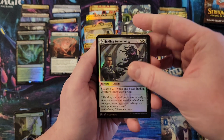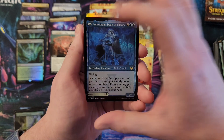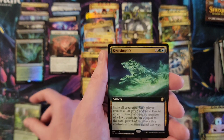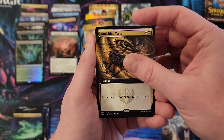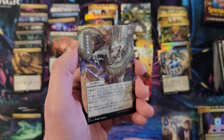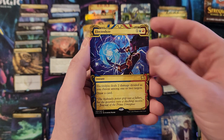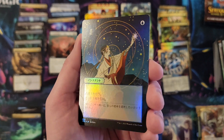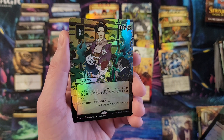Kian Dean of Substance and Ibrahim Dean of Theory, Oversimplify. Vanishing Verse — that's a cool card. Divine Gambit in the foil etch treatment, Electrolyze — yeah it counts — Opt foil, that's always a sweet pull. And another Putrefy, this time in the full foil.